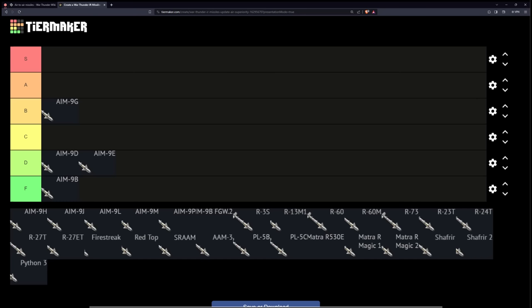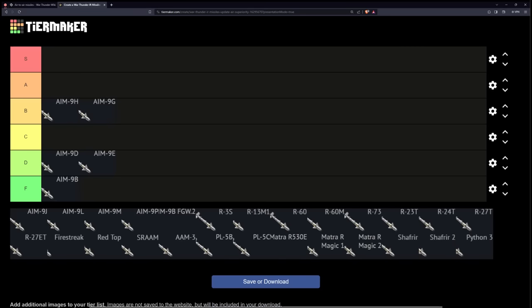Remember how the only weakness of the AIM-9D was that it had a cage seeker? Well, the AIM-9G takes that and just throws it out the window. You can now basically lead this thing anywhere — the limit to which you can lead it is massive. Just this one improvement on its own is enough to boost it all the way up to B tier. The AIM-9H is basically identical to the AIM-9G, but it has a higher track rate, and bigger number is better for that stat, so it gets to go above the AIM-9G.